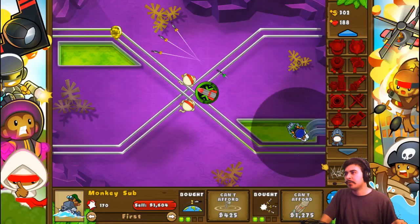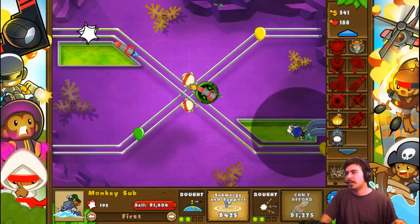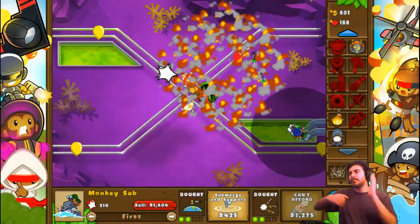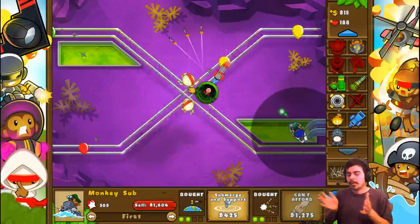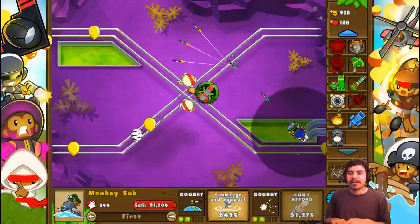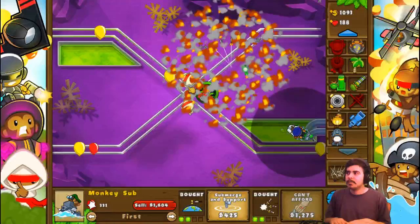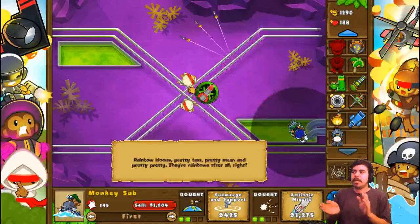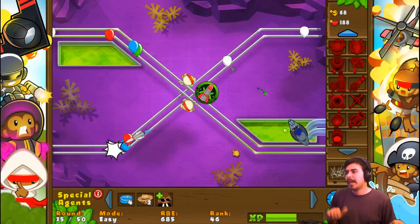I don't need to worry about this round because it's just a bunch of camo bloons that my two ninja monkeys can easily handle. I know it's more cost efficient to just buy one and upgrade it singularly rather than buy two, but specifically because the track was split in four pieces, I wanted two towers that could aim and fire separately and independently so that I didn't have to worry about coverage.